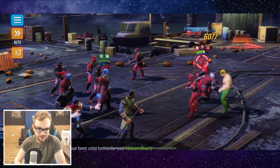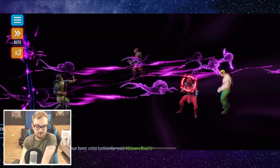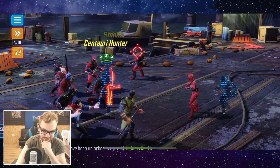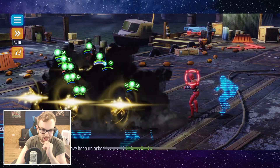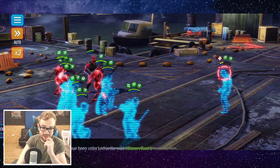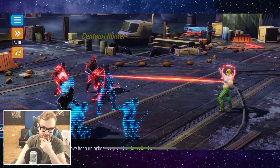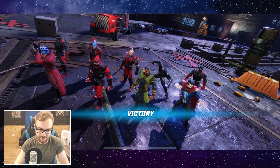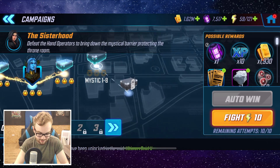We're fighting the same wave of Hand minions over and over again but we're almost done. That Hand Sentry needs to drop — it might actually have been a little bit quicker if I finished this off myself since the AI isn't playing very well. That Hand Sorceress is about to go down, then there's Elektra in the shadows, and then we're finished. I think this is mission five or six so we have four more to go after this. The first chapter of Mystic hasn't been too hard — even at half my power I don't really see it being much of a problem.